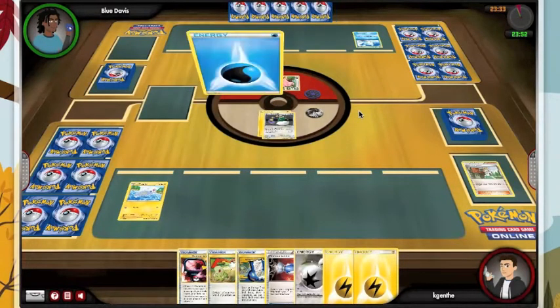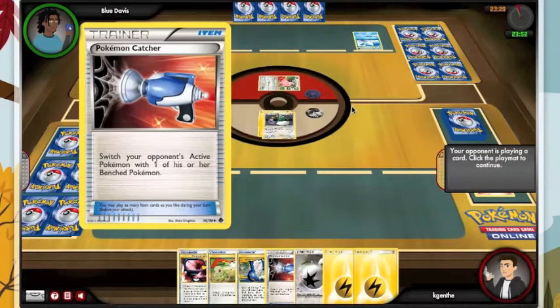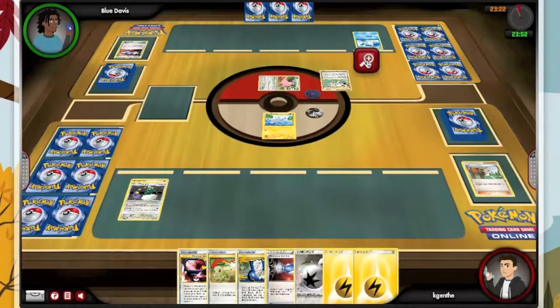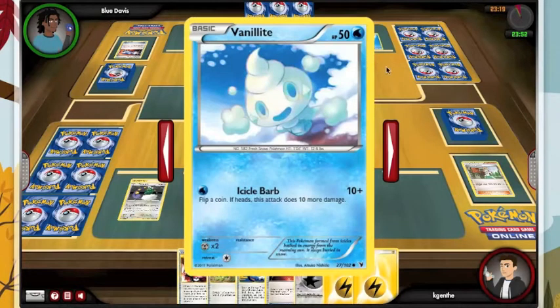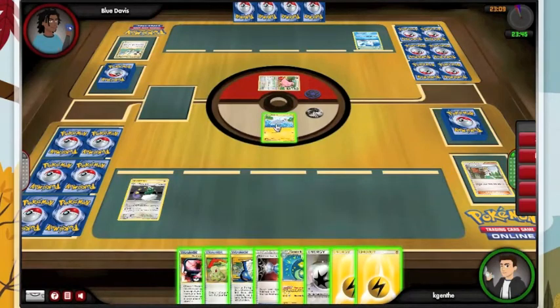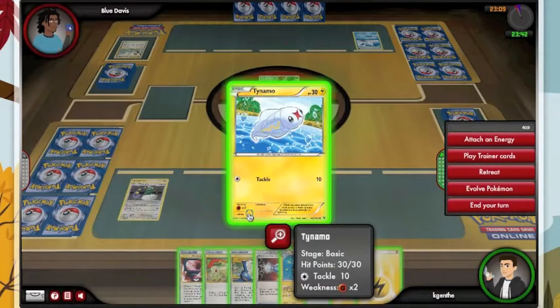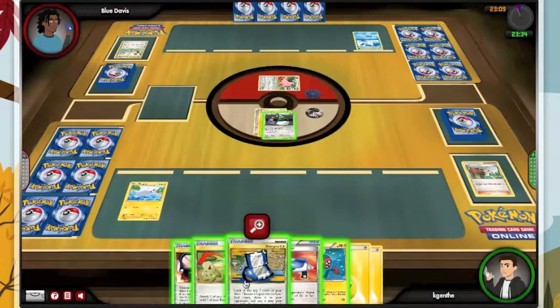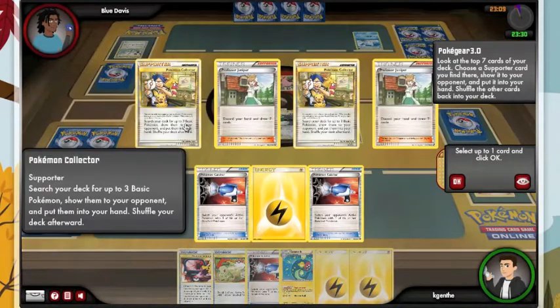So Vanillite, and he's going to Catcher up my Tynamo — possibly Switch, nope. Now I'm playing the Tynamo with Free Retreat, so it doesn't bother me too much, and Vanillite's going down this turn. That actually works out quite nice. We're going to retreat Tynamo, attach a Double Colorless, and hold for a Collector — and we got it.